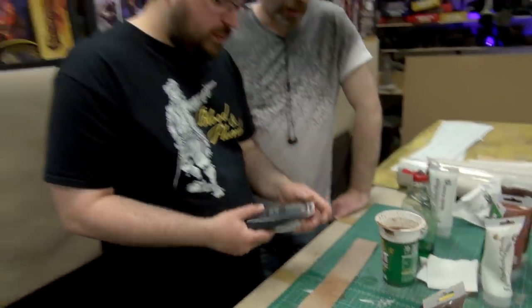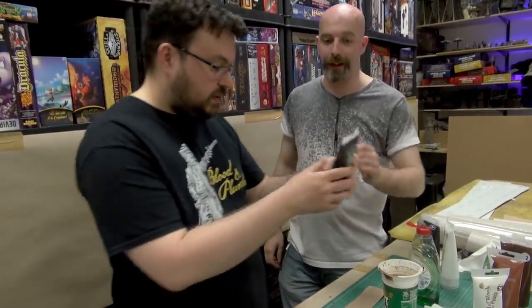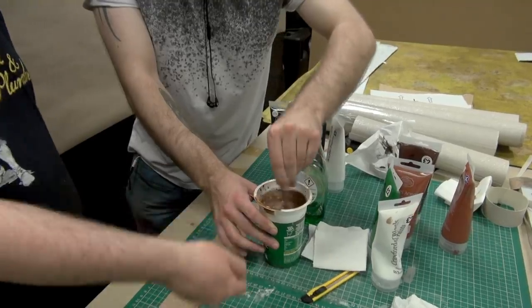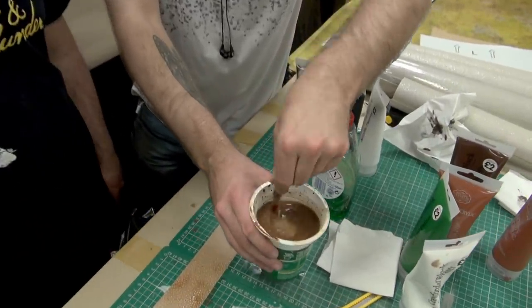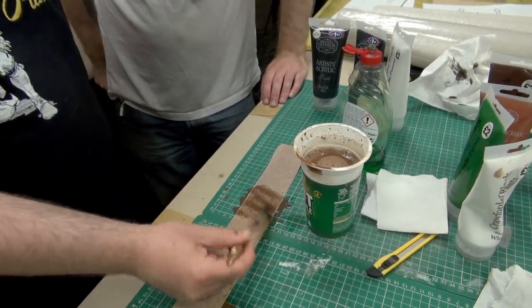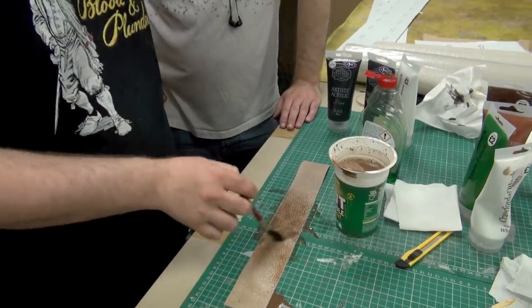Do you want to put a tiny bit of black in? One tiny little blob. We might even look at just taking big brushes and brushing it on rather than putting it through the compressor, because then we can actually control the tidelines a lot better. Change of plans — I think we're going to brush this on. I'll find brushes — see you in a sec.